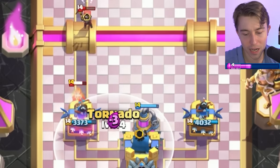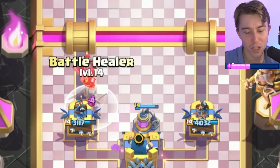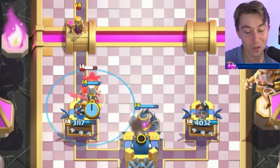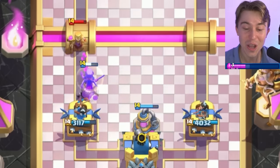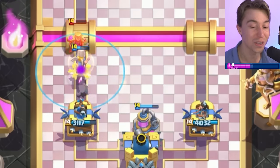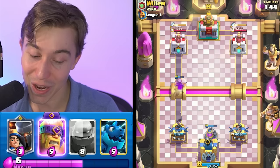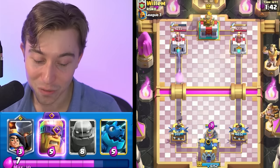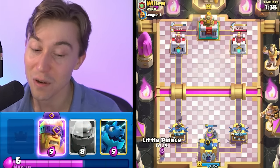We can activate King Tower with this, and I think that's a smart play — being able to shut down the Bandit, even though we have an Elixir Collector in the middle, isn't something people anticipate. If you do that placement, you'll walk away with a huge positive Elixir trade and opponents won't understand what hit them. So he lost everything there. We have an Elixir Collector in the field, King Tower activated, and just one more cycle and we're back to another Elixir Collector.